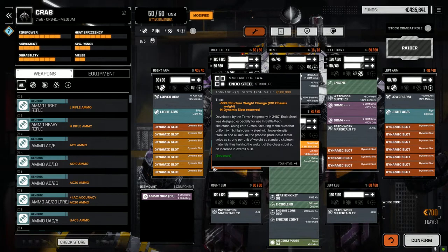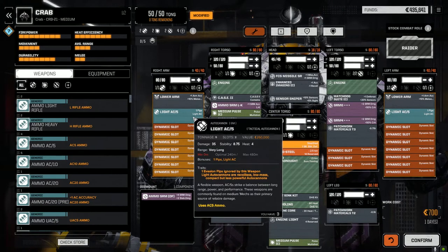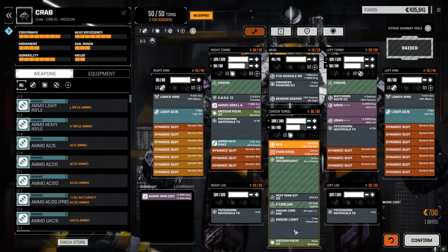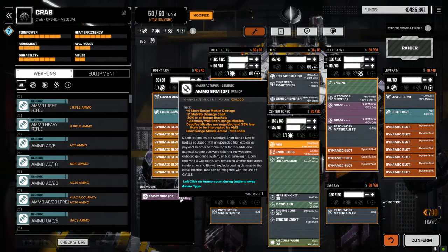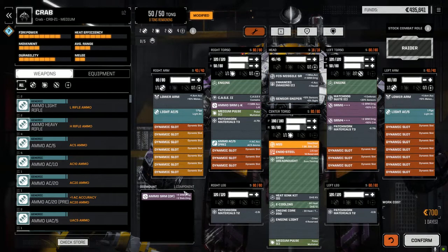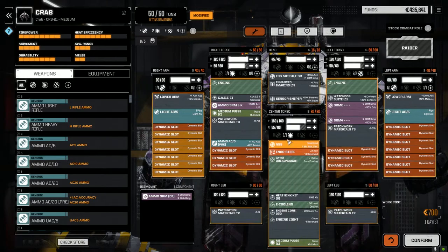There's nothing I can really do about the heat unfortunately — there's no way to really squeeze anything else in here. I did add an NSS though. I pulled out the ferrofibrous because it just didn't have space. At some point if we get clan endo steel, we can drop it in here which would add a bit of space. But right now it's packed to the gills. We're a bit light on ammo — I think we'll cycle the AC5s a bit and work with the pulses and the SRMs. For a short run build, this mech is actually pretty darn good.